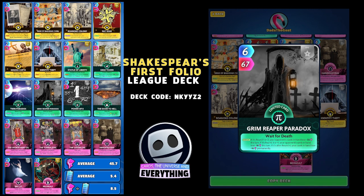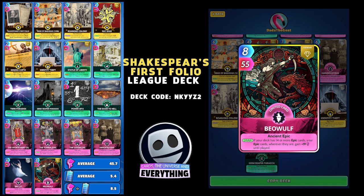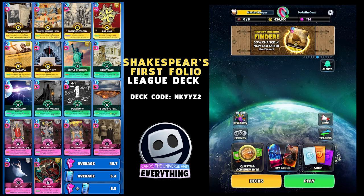The Grim Reaper Paradox — I love this one. Six for 67. On the draw: if it's round one or two, your opponent's cards in hand lose minus 32 power this turn; if it's round three or four they lose minus 16; and if it's round five your cards in hand lose minus 16 permanently. We are using Beowulf, Shakespeare, and Statue of Liberty — three deck-building cards. Beowulf: on the draw, if your deck has 14 or more epic cards — and we have exactly 14 — all of them gain plus 19 until played. All 14 epic cards get that amazing buff.